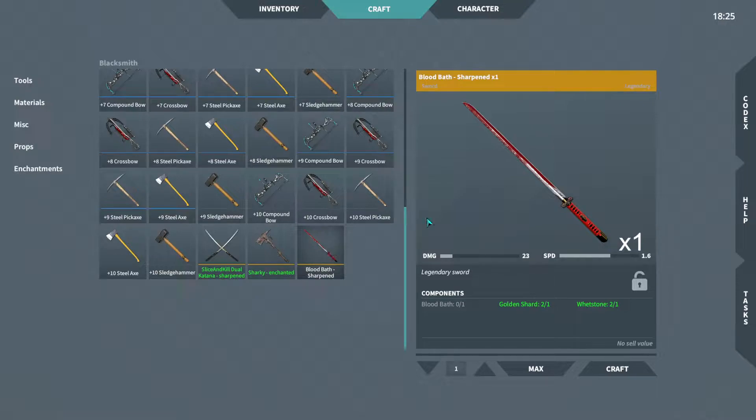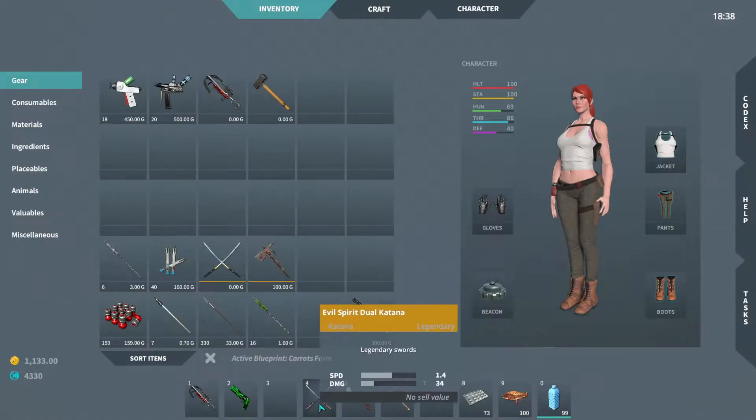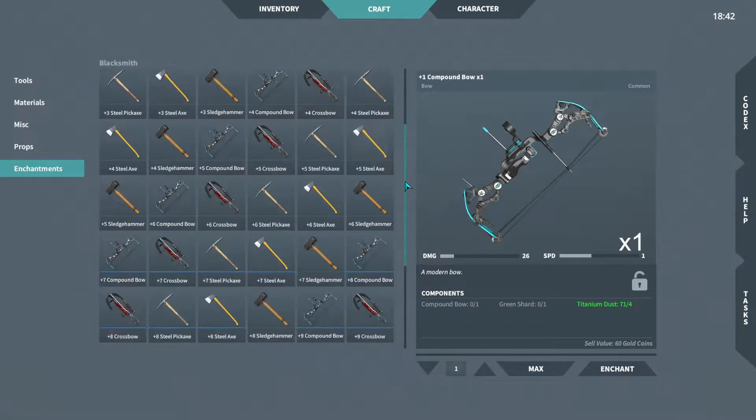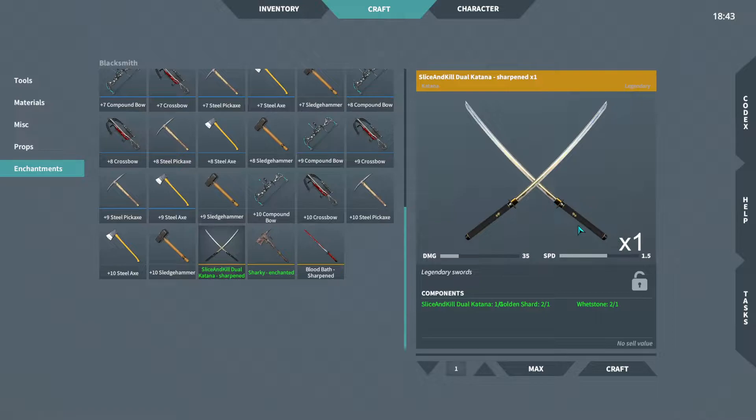This one once upgraded is not as good as this one. This one is 35 damage and 1.5 speed; this one is only 23 and 1.6. It's a single sword, so it technically makes sense that it does less. But you can't really carry two single swords and use them together — that would be two different slots on your bar. So this one is definitely better, and by upgrading it, it's gonna be slightly better than the one I'm carrying down here, which is 34 damage but 1.4 speed.